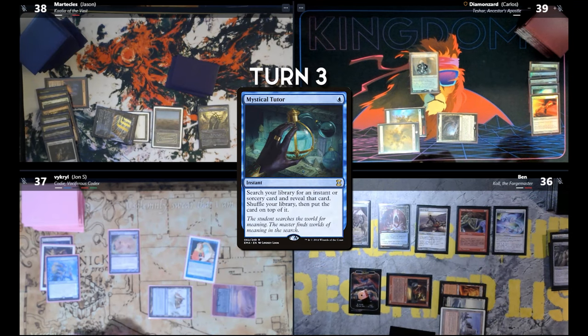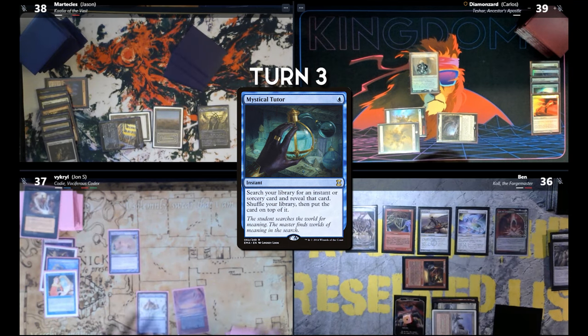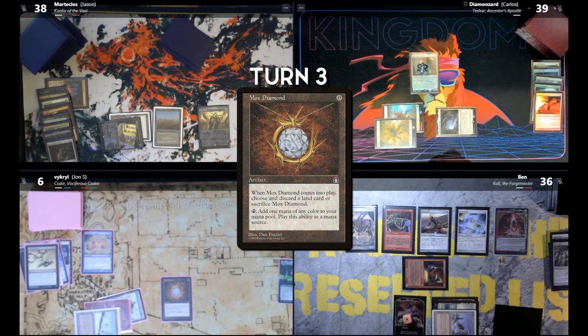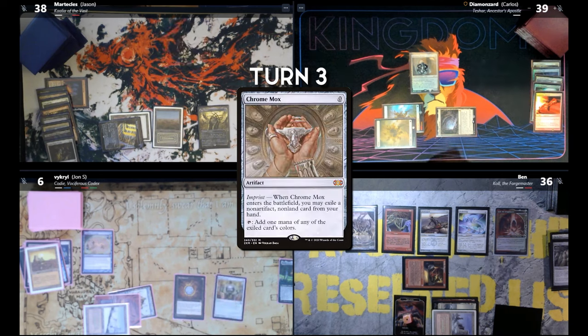End of your turn — Mystical Tutor. Are we dead, John? No. Fantastic. Dark Ritual. Dark Ritual. Ad Nauseam — I'll stop at 31 and go to six life. Mox Diamond — discard — he decides not to and sacrifices it. One mana short of just winning.